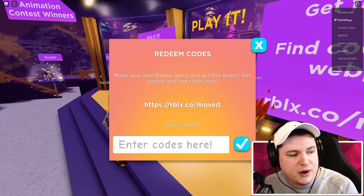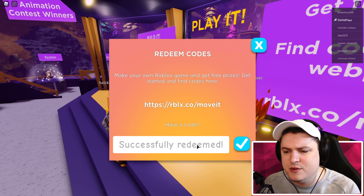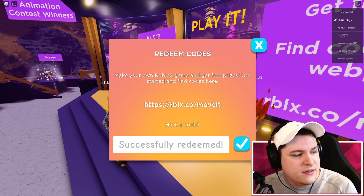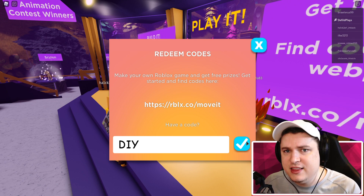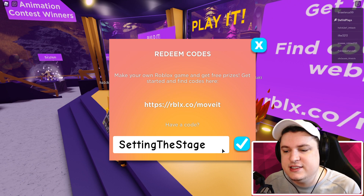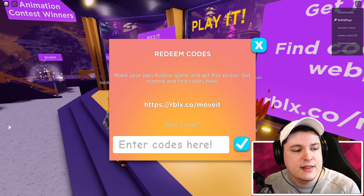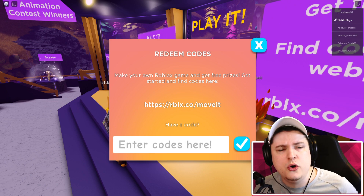Boom, successfully redeemed. Then the code GETMOVING hooks you up with the Speedy Shades — boom, there we go. Then WORLDALIVE for the free Crystalline Companion — there we go. Then DIY for the free Kinetic Staff, which is really cool. Then SETTINGTHESTAGE for the Build It Backpack — boom, successfully redeemed. And finally STRIKETHEPOST for the free Hustle Hat. Those are all the codes you can redeem in this game.